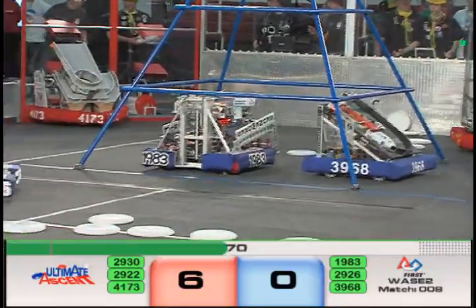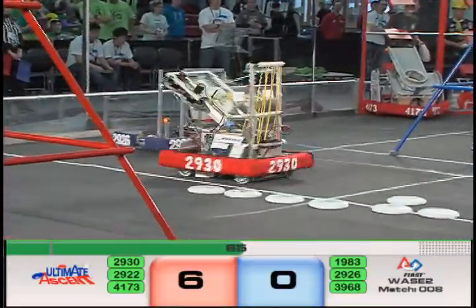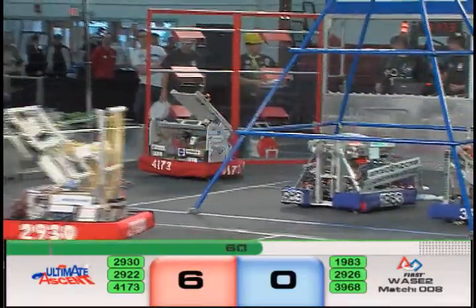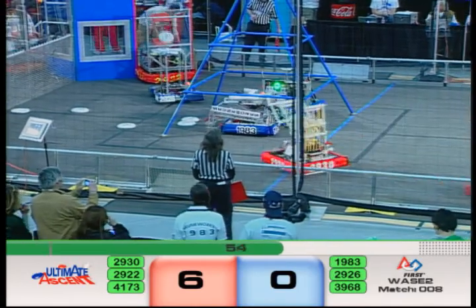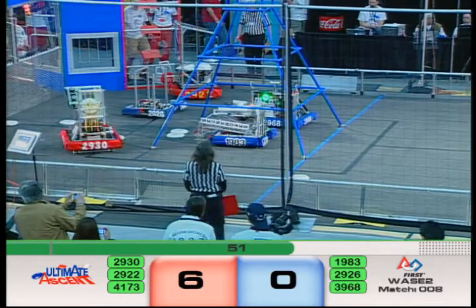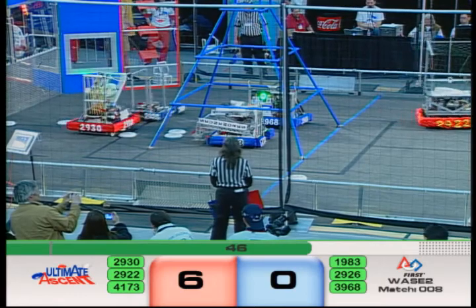Skunk Works 1983 is underneath the pyramid — they are lined up as we see a block attempt from 29-22. Caution is trying to block out that Skunk Works robot. Now 29-22 is grabbing some Frisbees from the feeder station. What do they have planned as we wind down — 45 seconds remaining?